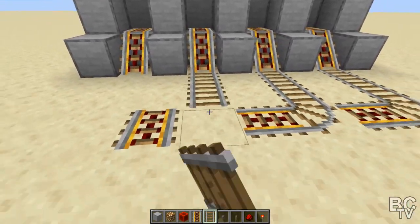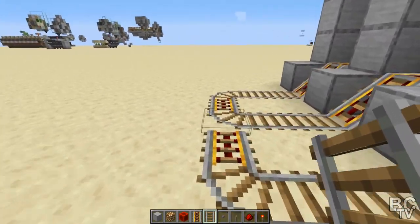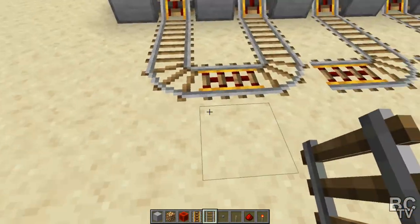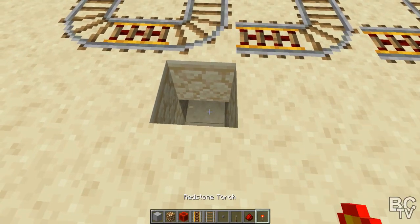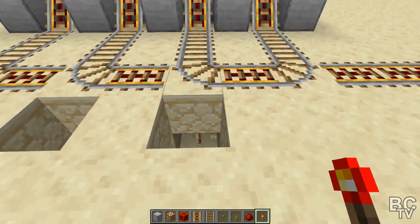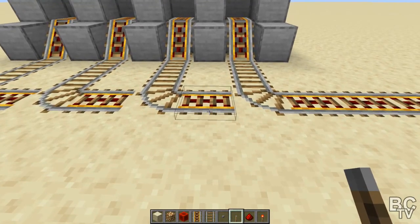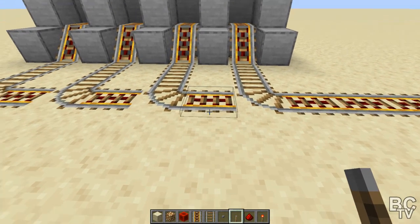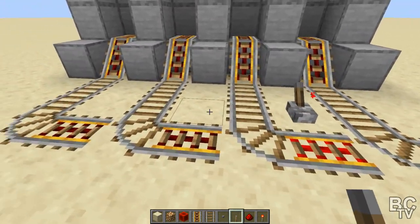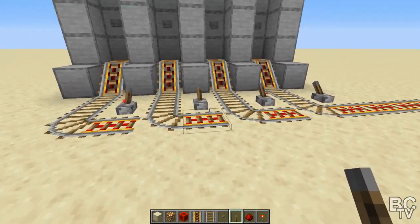If you can see that these rails are going that way, that means the game mechanics want it to go this way. But in order to switch it so it goes the other way, you can go underneath and put down a redstone torch directly underneath that curved one. Do that on each one of these and it's going to change all of them. To power these, you can put the block directly underneath as a redstone torch or redstone block, but I personally like using a lever right there. I'm going to use that to power all these rails.